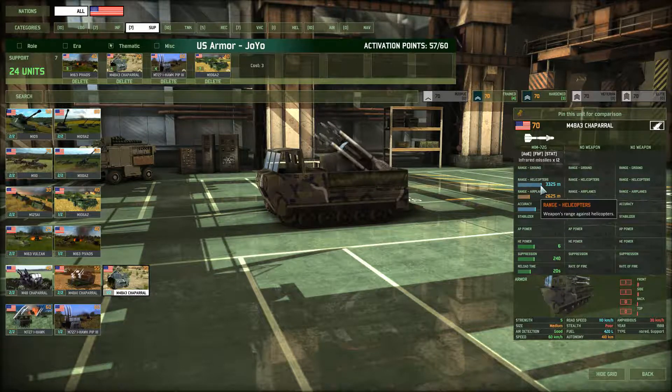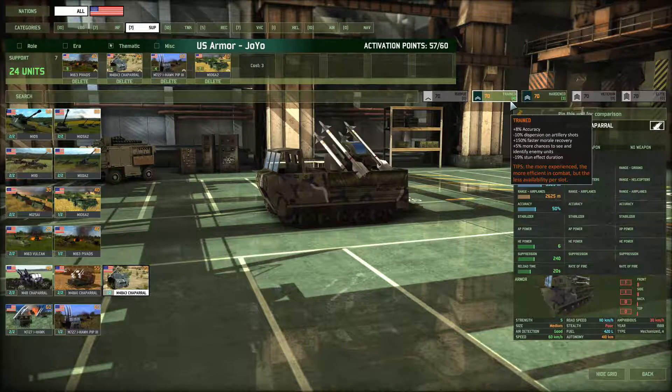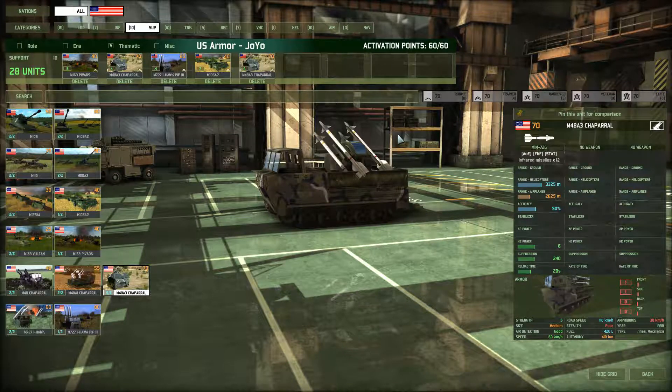I think that bringing a couple more Chaparrals is going to be the most important change here, because with this I get more helicopter defense. Especially if you're taking this deck against an airborne deck, which usually has a lot of ATGM helicopters — you're going to need these guys. Plus, they're infrared, not radar-guided, so you cannot be targeted by SEED, which is also a nice addition.